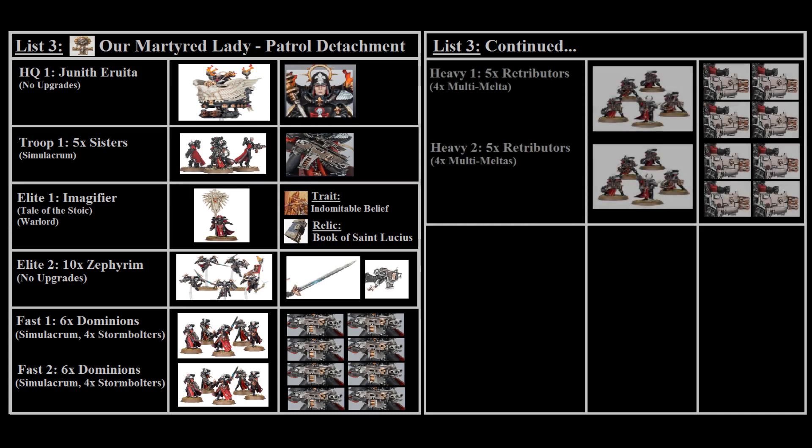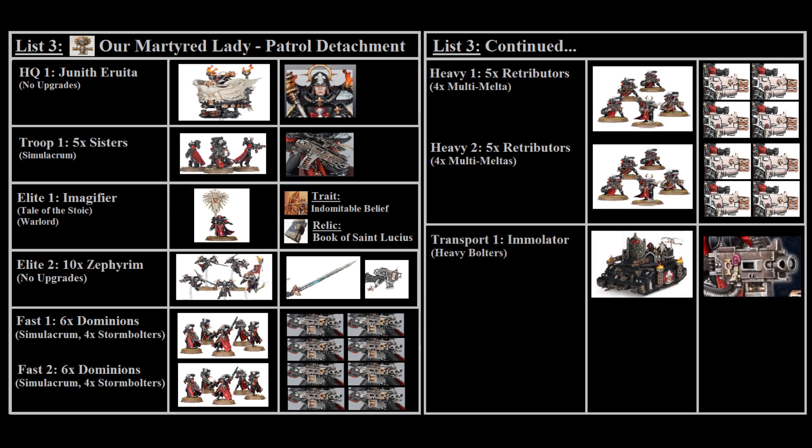For heavy support we have two units of five Retributors with four multi-meltas each — these two units are the core of your shooting, with Junith and the Imagifier escorting them to keep them alive while they put out a ton of damage. Retributors don't suffer any penalties for carrying heavy weapons thanks to their special ability. Since we've filled all patrol detachment slots, we can take transports, so we'll take an Immolator with the twin heavy bolter turret for three extra heavy bolters, though you can take the heavy flamer instead depending on the armies you face.